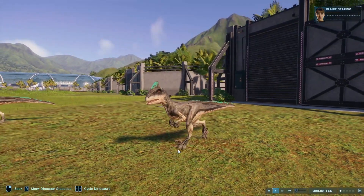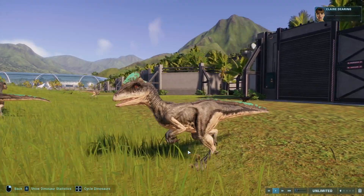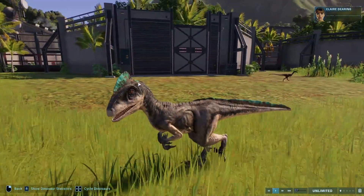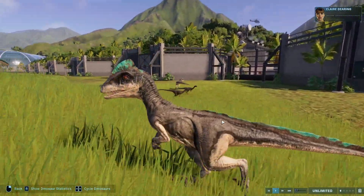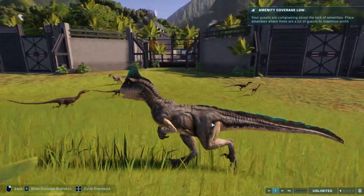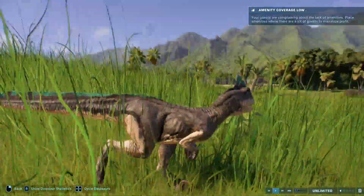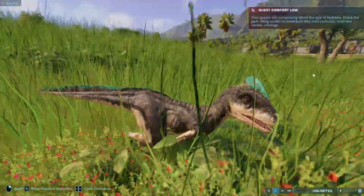Next up we have Deinonychus with Great Sandy Desert and Pelophylax. Deinonychus was hard because the Lithobates pattern is also so nice. But I feel like this aqua pattern just fits the gray skin really well. Even without the blue bit, the skin looks really good. I love it — I do not use Deinonychus enough when it has skins as good as it does.